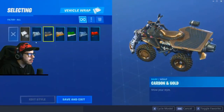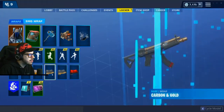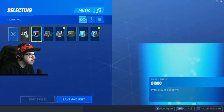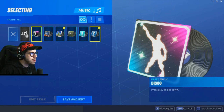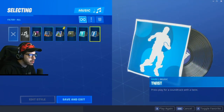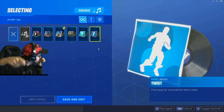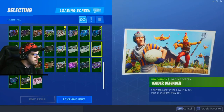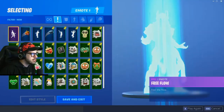We'll probably do one of each depending on what weapon we want to rock. The Deagle though — all right, we're gonna go one of each. The wraps are pretty sweet. We got new lobby music — Disco, that's pretty sweet. We got 'Twist' — press play for a soundtrack with a twist. We're gonna play the Christmas music. And then a bunch of loading screens.